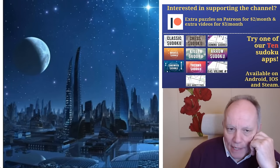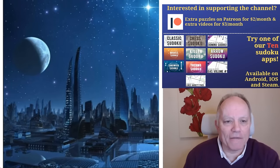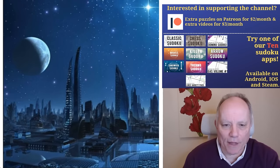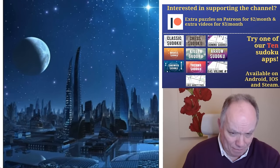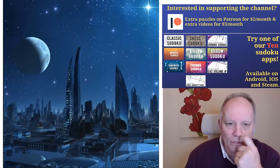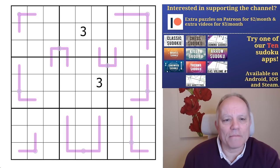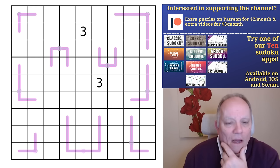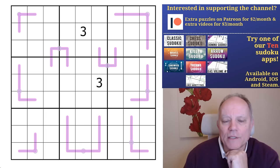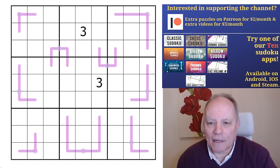We have up as our March patron reward the negative constraint group of puzzles — Evening Attractions. Do join us on Patreon if you want to have a go at them. We also have all of our apps, which include Lion Sudoku, our latest app which has puzzles that involve both Renban and now some zipper lines as well. We've also got Sven Sudoku Pad and our merchandise.